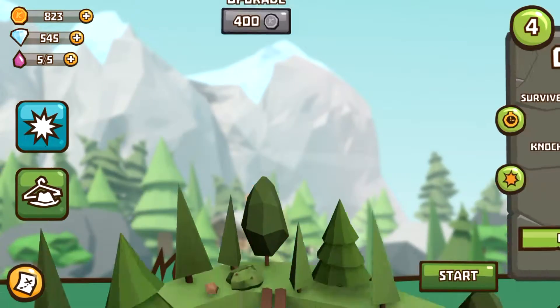Boosts can be selected here and they do different things, so it adds a whole other dimension of gameplay. You can also customize the appearance of your characters, and this is where diamonds come in — you can spend diamonds on different accessories.